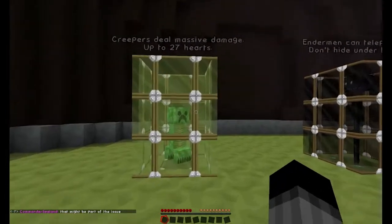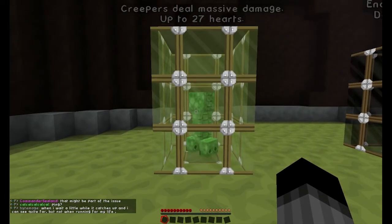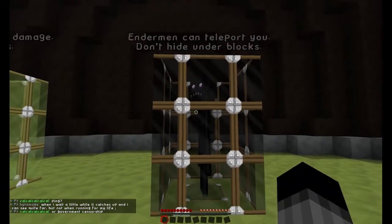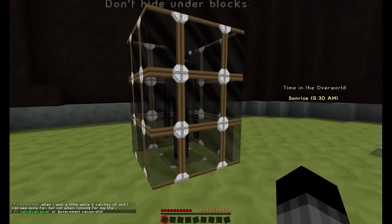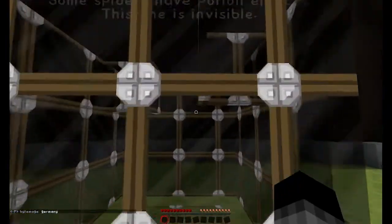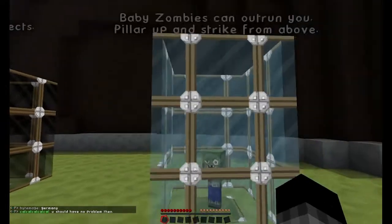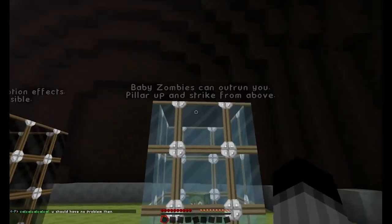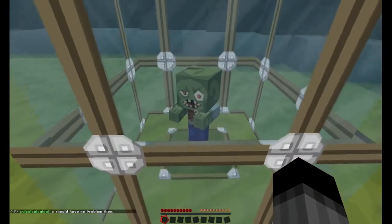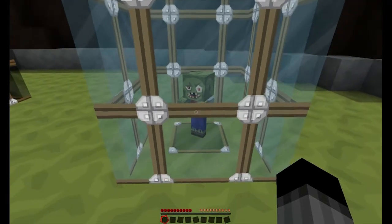Mobs have been buffed. Creepers deal massive damage — up to 27 hearts — so they can one-shot you if you're not careful. Endermen can teleport to you, so don't try to hide under blocks. Some spiders have potion effects, and one type is invisible so you can only see its eyes — be wary of that. Baby zombies can outrun you, so pillar up and strike from above. These guys are the bane of existence, and now they're even harder.